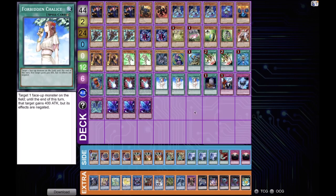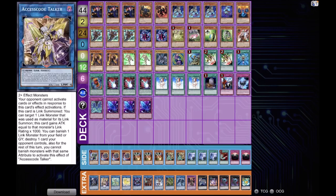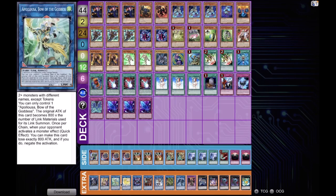In the extra deck we're gonna see the single Link 5, Underworld Goddess, which is one of the best ways to get rid of your opponent's most annoying monsters. Then Access Code Talker as his main powerful win condition, and one Apollousa — mandatory in this deck to save yourself from Nibiru but also to set up negates.